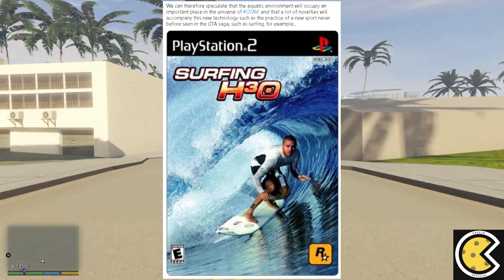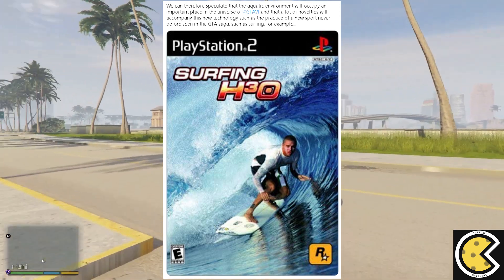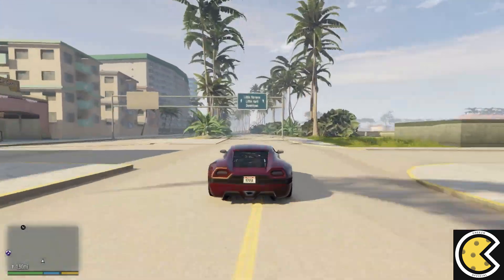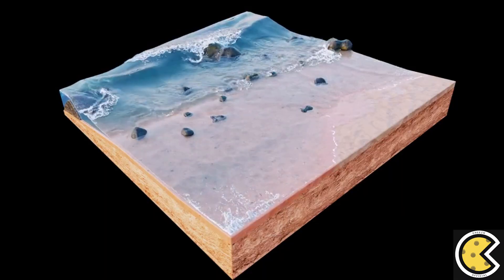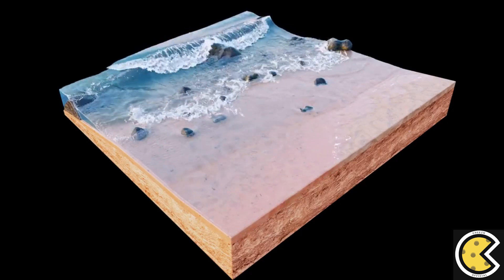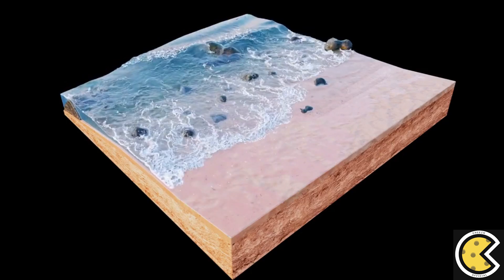Rockstar has indeed made a surfing game called Surfing H3O on the PlayStation 2. Since GTA 6 is set in Miami, surfing is of course going to be one of the single-player activities and might even be a multiplayer activity as well. Just imagine surfing on the waves in Vice City with a beautiful sunset and these beautiful water physics.